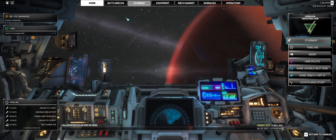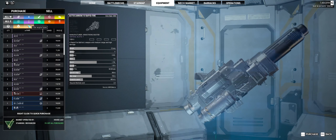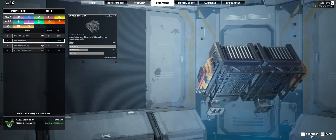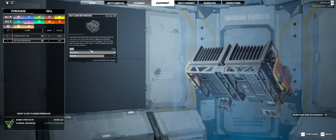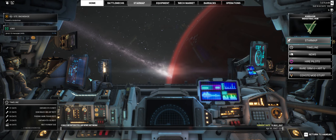That's it for this episode of OpaPlays MechWarrior 5 — except for me buying this rare double heatsink, and maybe that AMS. Don't forget to comment, like, subscribe, and most certainly come back for more because it will just be getting better. Opus out.